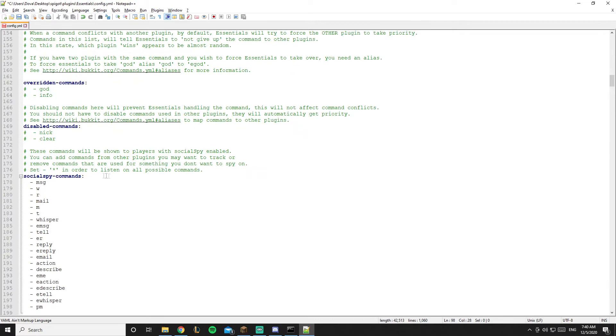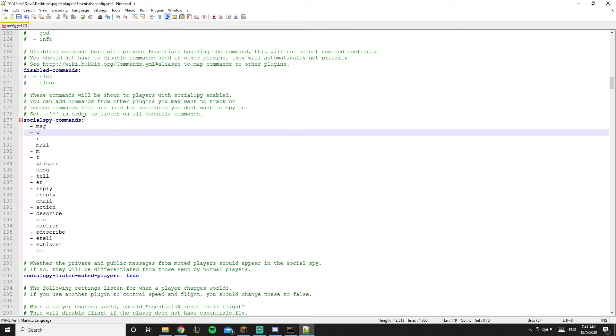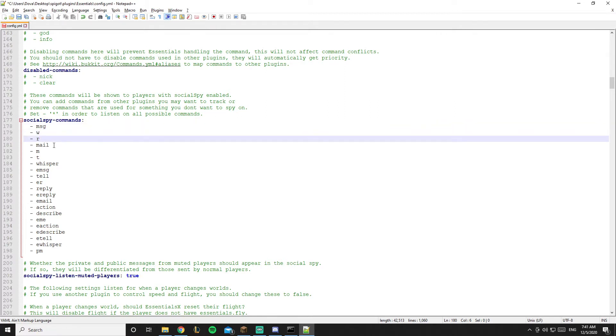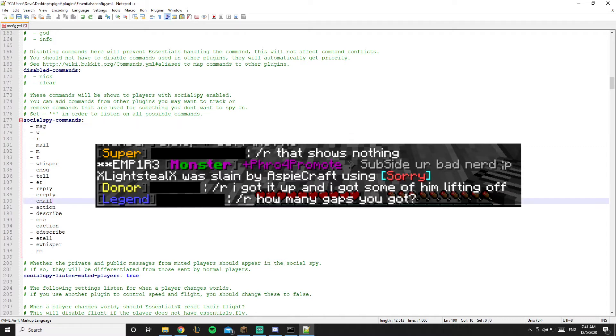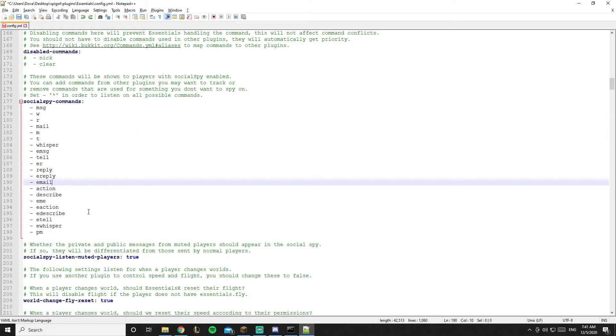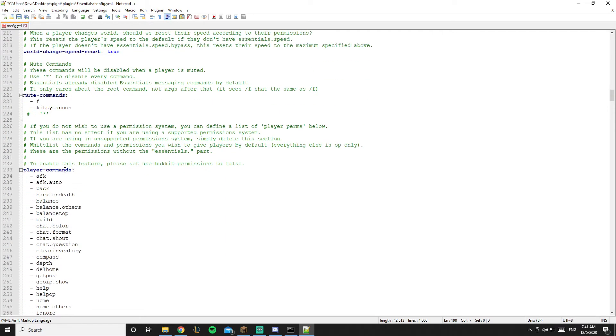Social spy is a command that only admins or moderators can use — it allows you to see private messages sent between players. The commands it monitors include /msg, /w, /r, /reply, and /mail. If you want to remove a specific one just delete it from the list, or add new ones by entering a dash and the command name.